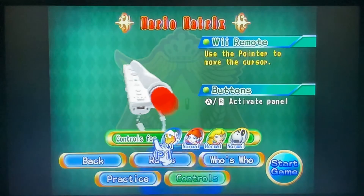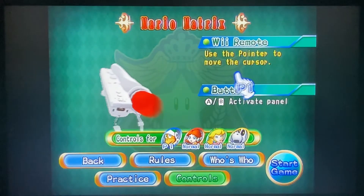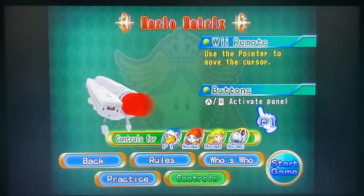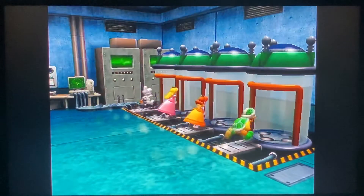Now for the controls. Wii remote: use the pointer to move the cursor. Buttons: press A or B to activate panel. Start game. The person who touches the most lit-up panels wins.